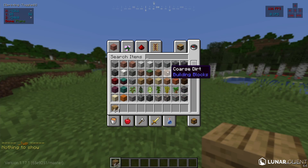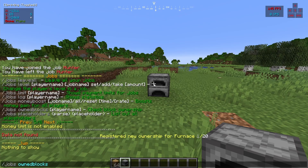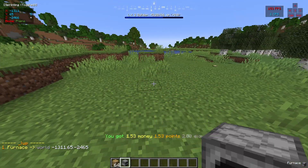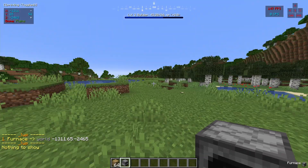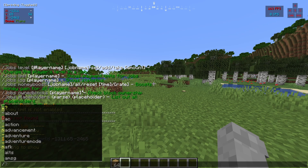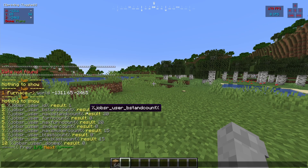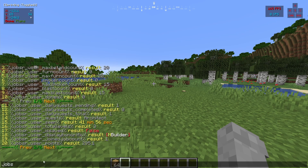So let's quickly get another furnace, place it and register it. Then it will say furnace right there. And if we break it, that means we have unregistered it, so it says nothing to show. So that is working properly. Now if you have PlaceholderAPI, then you could do jobs placeholders and it will give you any placeholders that you can use on the scoreboard or something like that, which is very useful to have.